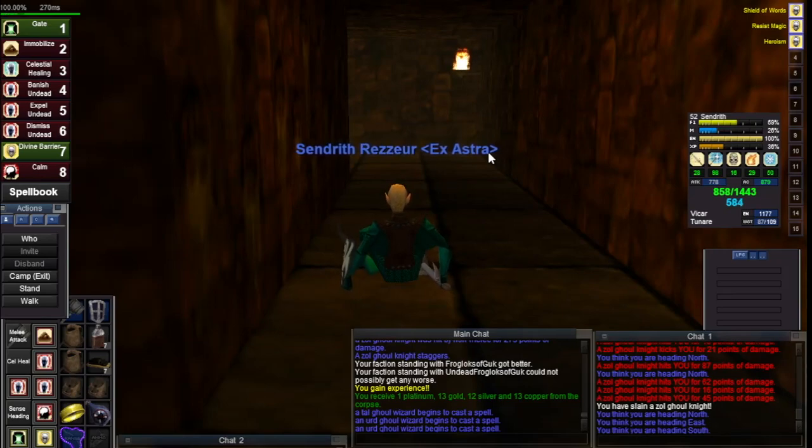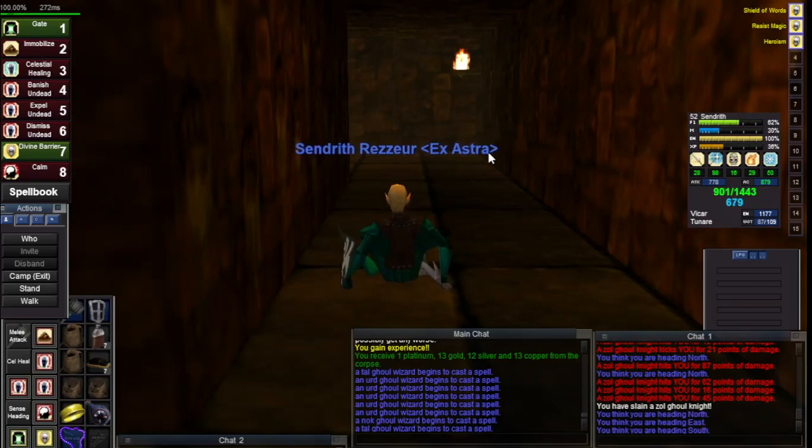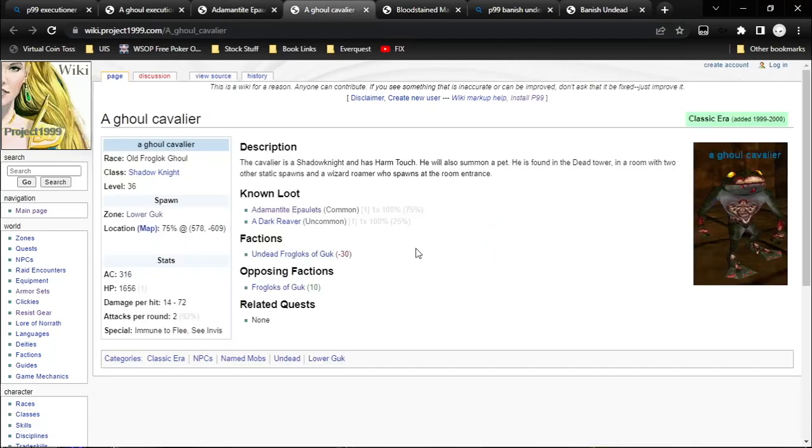I'm going to see if we can get a Cavalier to spawn so I can show you that kill. He spawns a pet. What I like to do is calm everything including the pet, and then when I pull him I nuke the pet and the pet's just gone — out of the way right away. He runs up to me, he harm touches me, I root him. If you're a lower level, you might want to throw up a Resist Disease, a Resist Cold as well. Maybe just a Resist Disease is enough — so you've got Resist Magic and Resist Disease. He's level 36, with 1650 HP and a little bit of a harm touch, but he's not too bad.